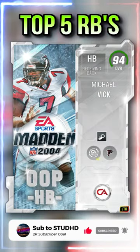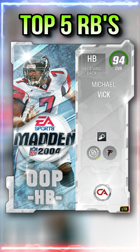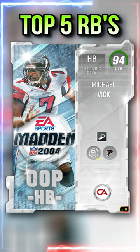Next is Mike Vick. He has 95 speed, he gets Freight Train Cover Athlete so he breaks the first tackle, and he's a good receiving back with 91 deep route running.